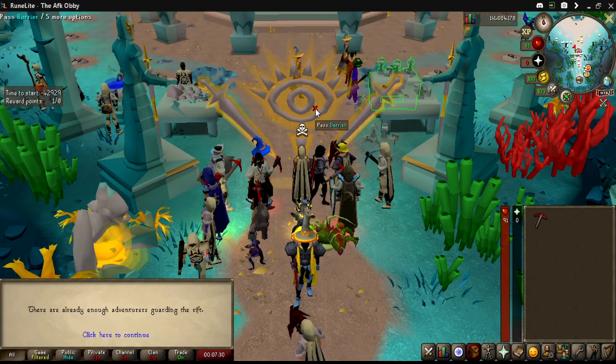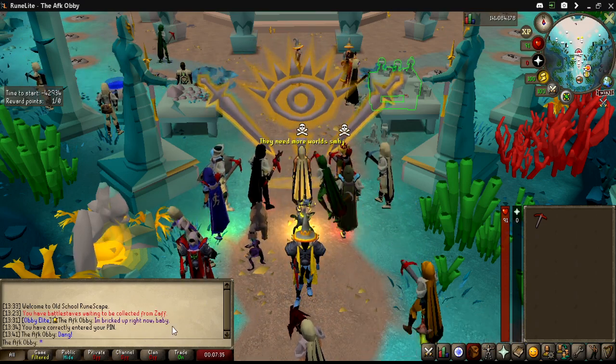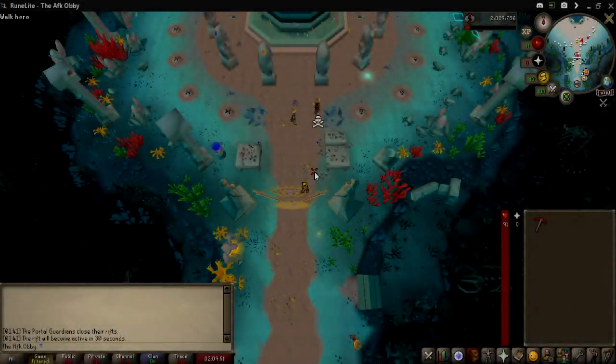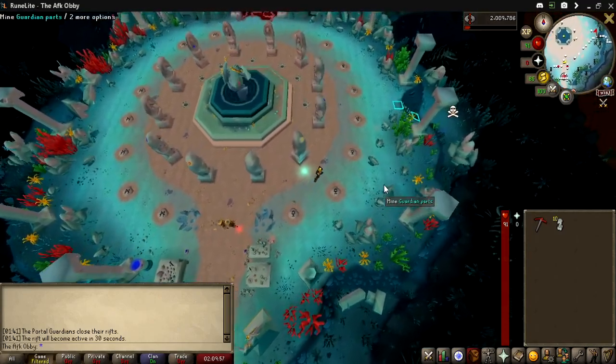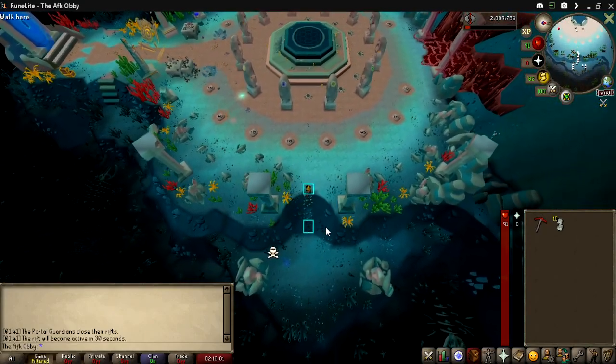Once you do pass the barrier, grab 10 uncharged cells at the top table on the right, then head east, climb down the rubble, and wait for the minigame to start.